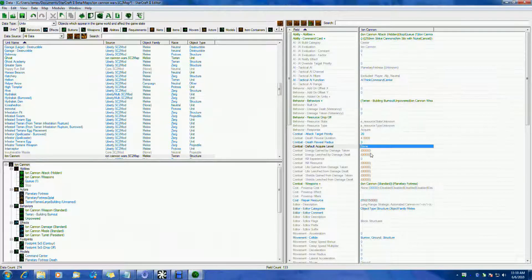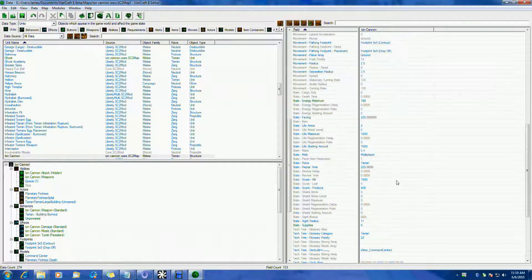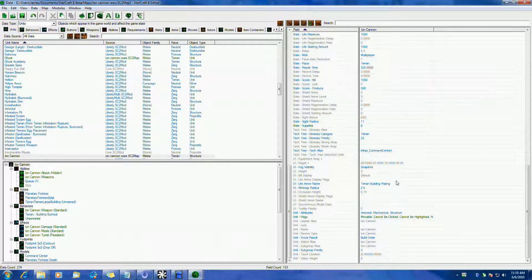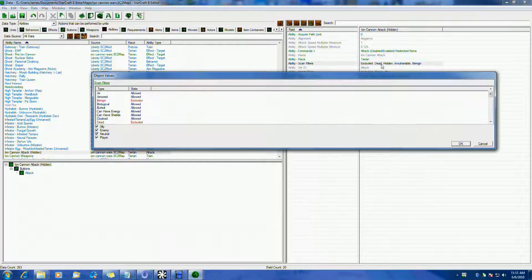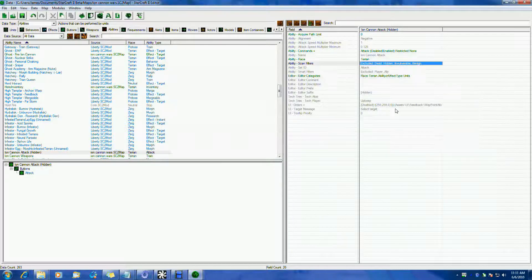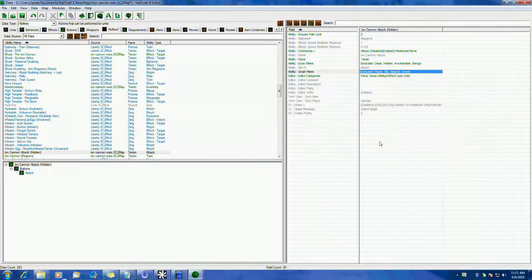You'd think there would be some way of stopping a simple smart click on an ability. Under Abilities... one would think. Ah — of course. Smart filters! I wonder if that is what's going to do it.